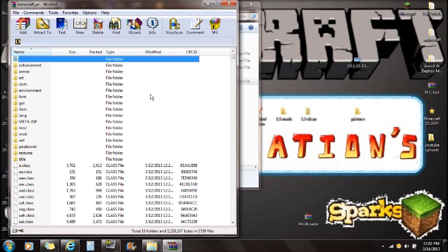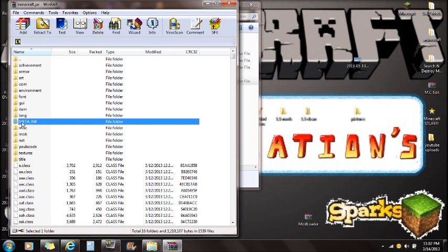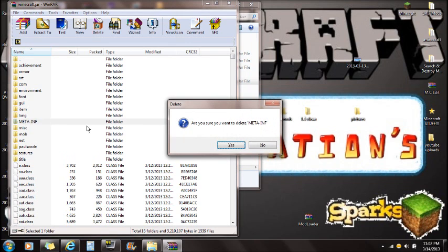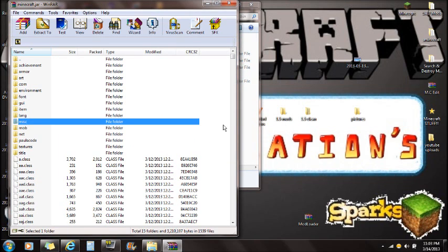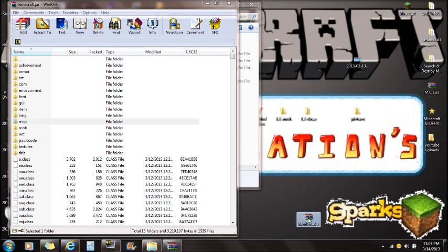If you guys don't have WinRAR installed, the link will be in the description so you can download and install it. Once you have WinRAR installed and you've opened the Minecraft.jar with it, you're going to see the META-INF folder right here. You're going to want to delete that META-INF folder. The reason we're deleting META-INF is because it does not allow mods to run.